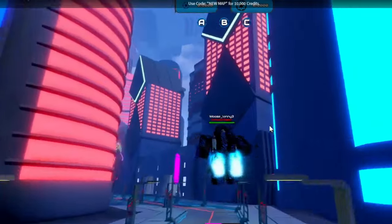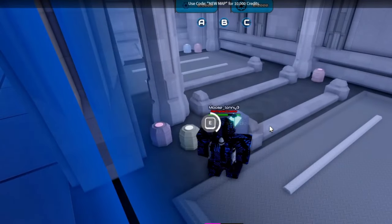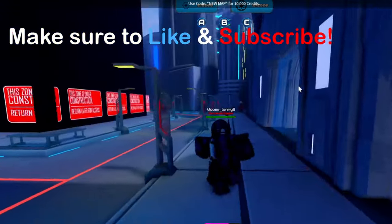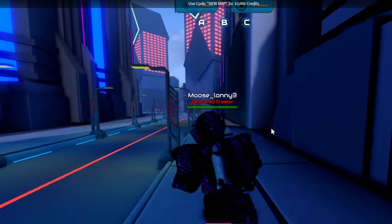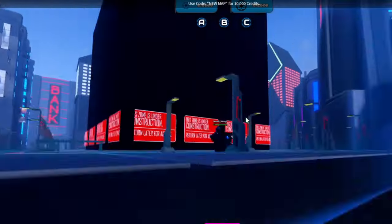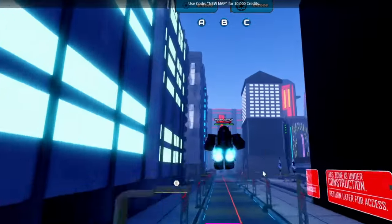This is the weapon shop - it's kind of bland in here, not much to do. These are the garages over here - I don't have any vehicles but hopefully I'll get one soon. Actually, I have a jetpack right now, so I don't really need a vehicle. This zone is under construction - return for later access. I wonder what that would be.